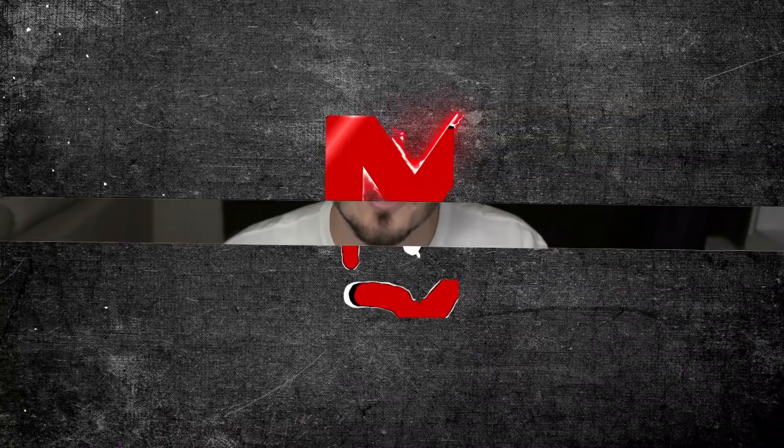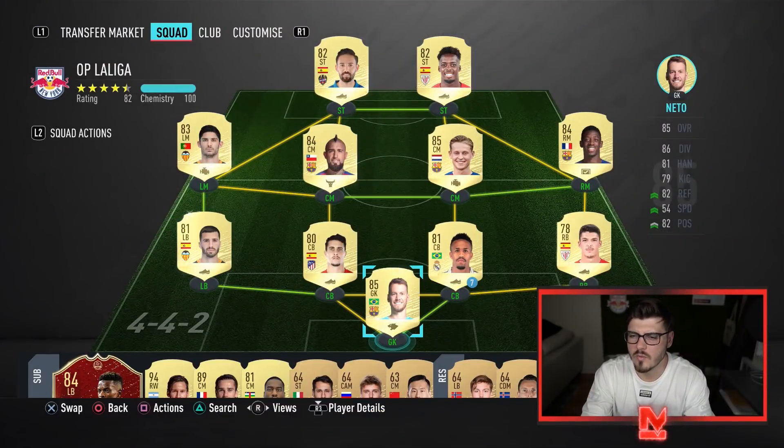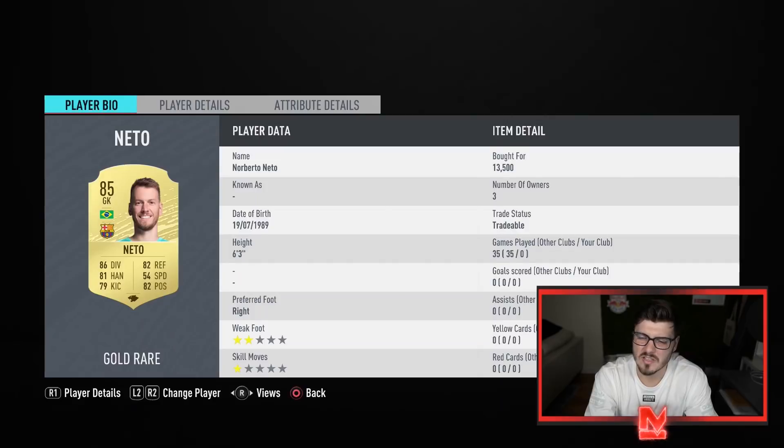But let me show you the squad — boom, on screen: four-four-two. I'm gonna start off playing the four-two-three-one, mainly because I'm concerned about conceding and scoring goals going into rivals. Goalkeeper-wise, I've gone with Netto, six-foot-three — he's gonna cost you 13-14,000 coins, one of the larger investments in this squad.